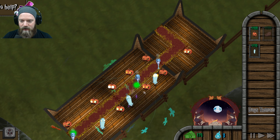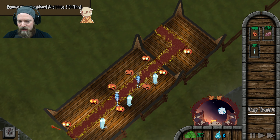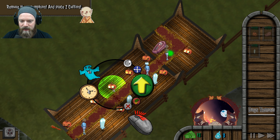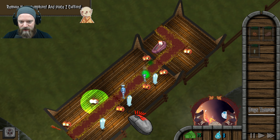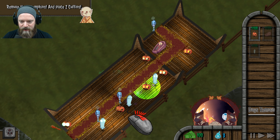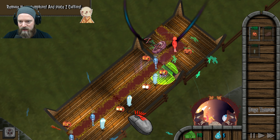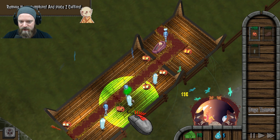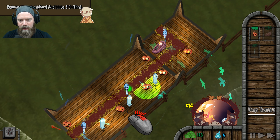Two at a time here. Remove all these pumpkins and place two coffins. I just want to do this — it seems a little more usable. Coffin number one. Get rid of that one and that one. You still can't afford a coffin — it's 200. Damn. We're gonna have to wait a minute here.